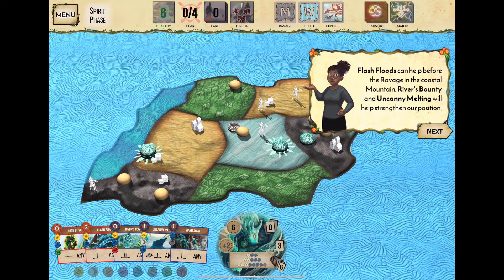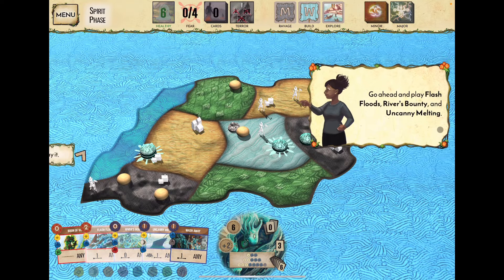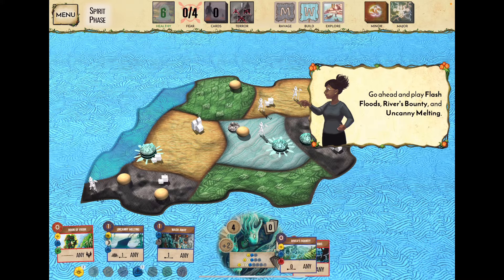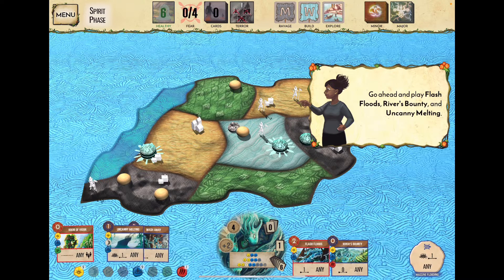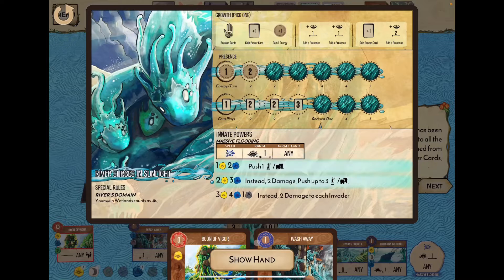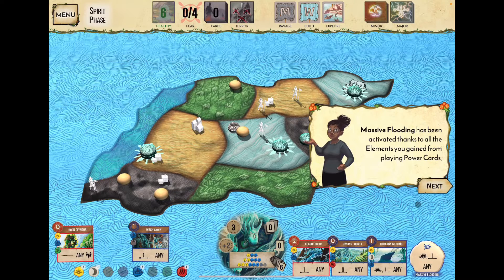We can set up a power progression deck where you seed your deck and know what's coming, or use random shuffling for surprise draws. We're advised to play Flash Floods, River's Bounty, and Uncanny Melting — giving us enough tokens to reach the second level of Massive Flooding.